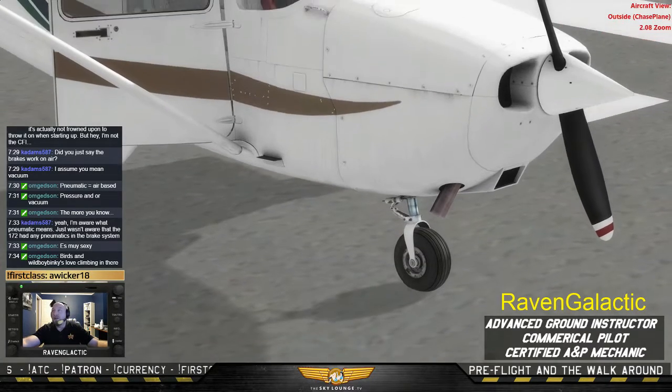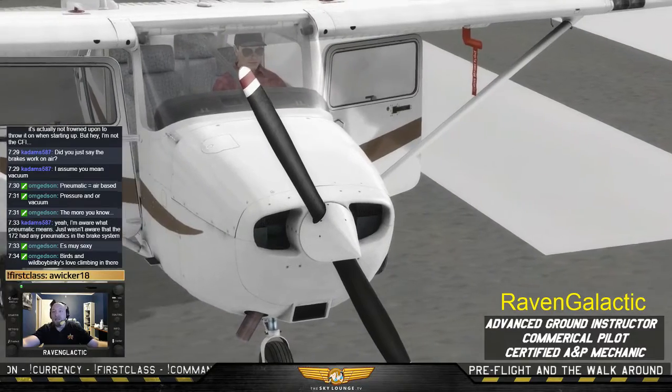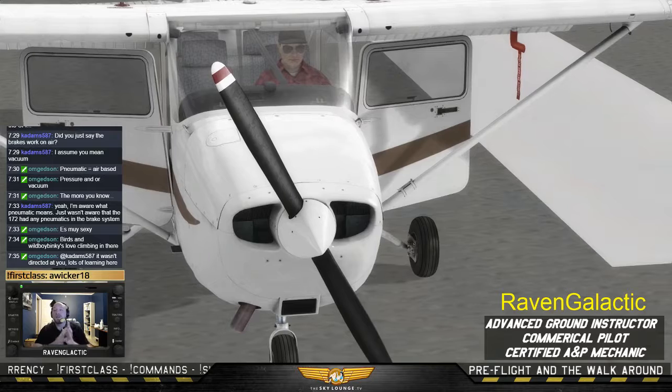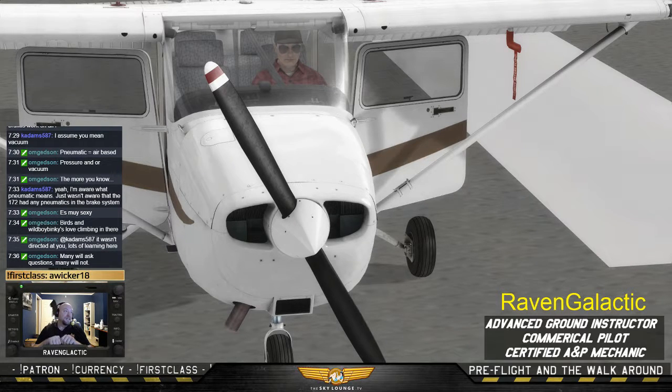Prop and spinner — also very important. You want to make sure the prop doesn't have any nicks, scratches, or dents. We just had a situation where a guy left the tow bar on the aircraft when he started it up — the propeller hit the tow bar, it went flying into the wall, and left a big nick. At the shop that's considered a sudden stop of the propeller, so they have to tear down the entire engine to make sure nothing happened internally. Check for nicks, rust, and warps.